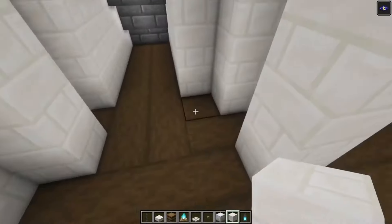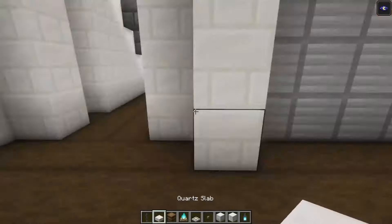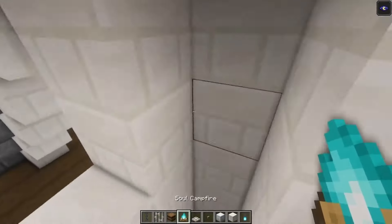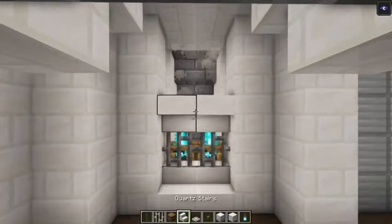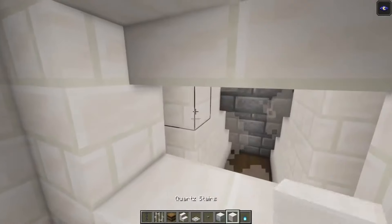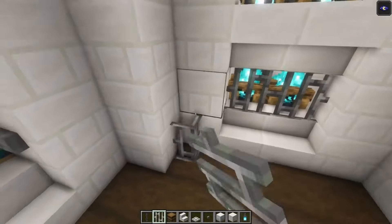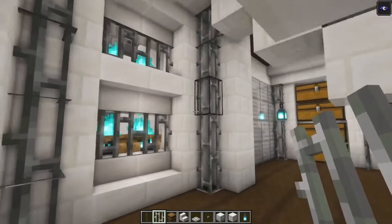Here we are going to build in a fireplace. Build up some extra pillars then take your stairs, place them going across like this. Take your iron bars and place them in, then on the back side add two campfires. On top do the same thing — add some extra blocks on the back side, place your campfires in followed with some iron bars. On the sides do the same thing. Now we got a fireplace in as well.